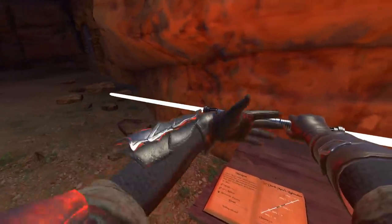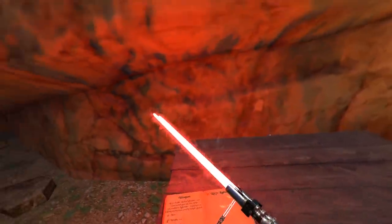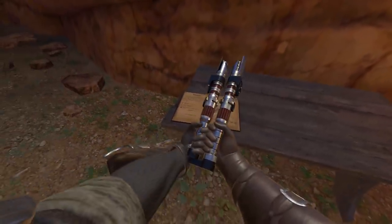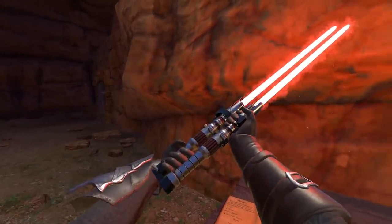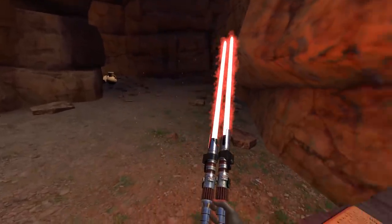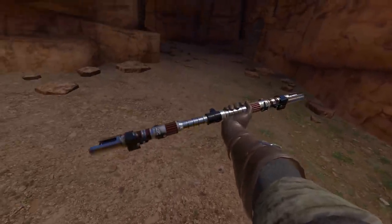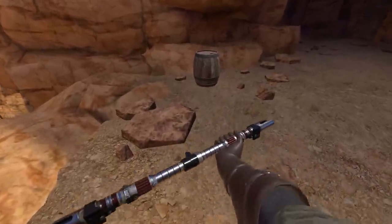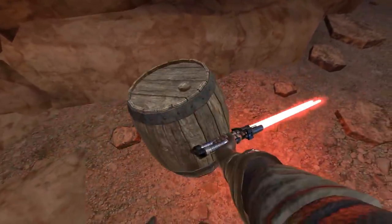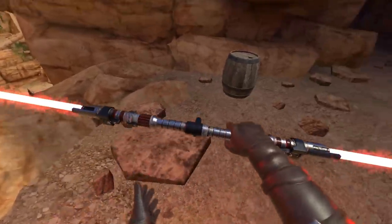I have one of these guys with the double-sided lightsaber thingamabob, and then I also have this thing that I can flip with — like that. So amazing. What's the point of having one of these and one of those? This does the same thing. Is that the point, so you can do like this? I don't know.